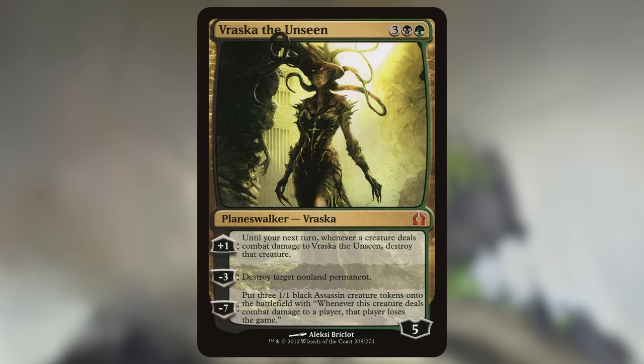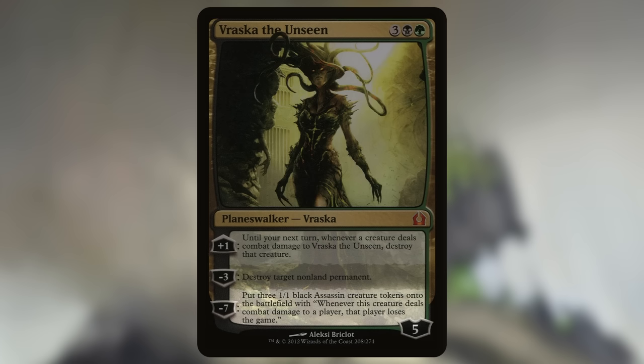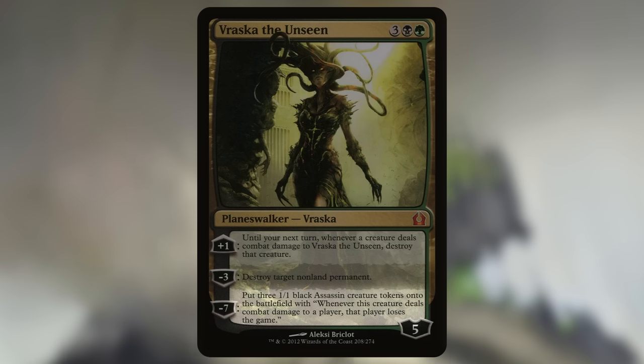Perhaps the funniest part of Vraska is how the ultimate sort of accidentally scales for Commander — three Assassins in theory means you can send one at each opponent and make all of them lose the game in one attack. This happened even though Vraska was printed way back in Return to Ravnica, before Wizards really started designing every card for Commander, which means this is probably more of a happy accident than an intentional choice.